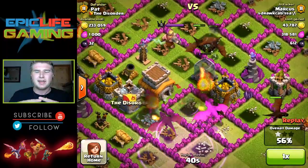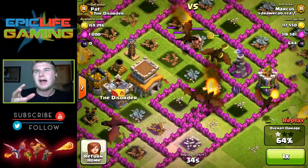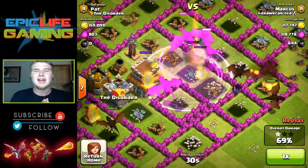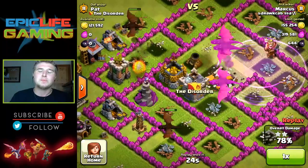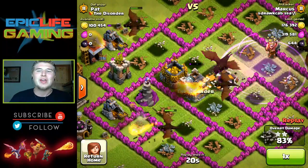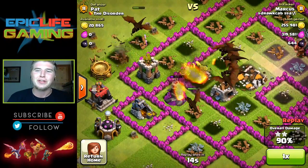I would suggest level five air defenses and below, but they can be higher upgraded than a normal ballooning attack allows because dragons have such high hit power. They can take a lot of damage, and with the rage spells they do way more damage, move way faster, and they're lethal when they're inside that rage spell - having a great time three-starring all these bases.